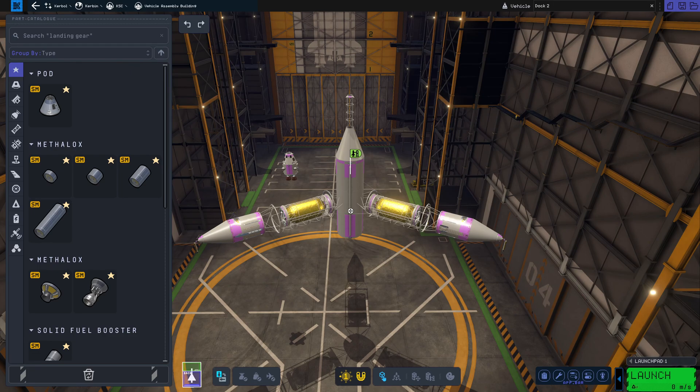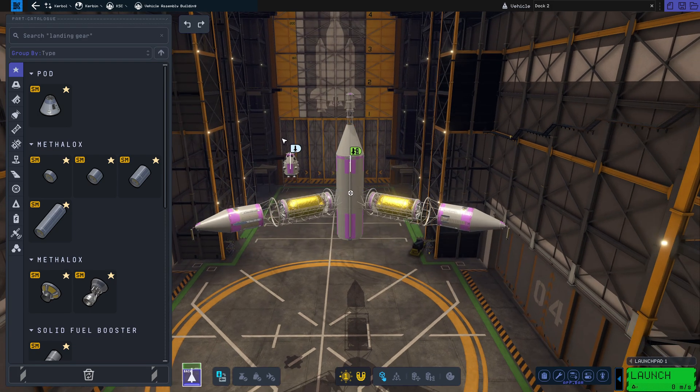Hey guys, it's Yarg. Here again we are with another docking tutorial. This one we're going to call an intermediate tutorial. The difference is this time, instead of docking to another smaller craft, we are going to be docking to a station. How is that different? Well, the difference is with a station it is not going to rotate to point to us like the other craft did, so we actually have to put ourselves in a position to reach its docking port.